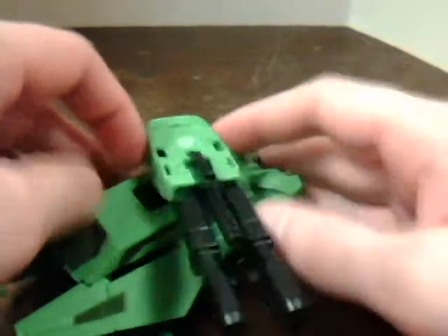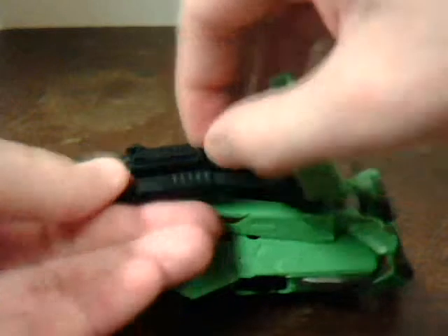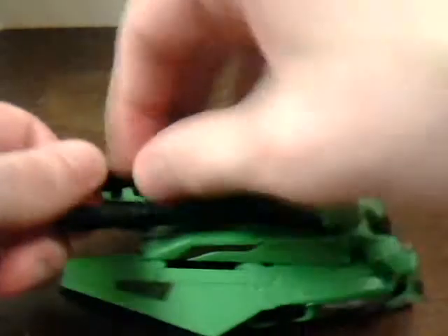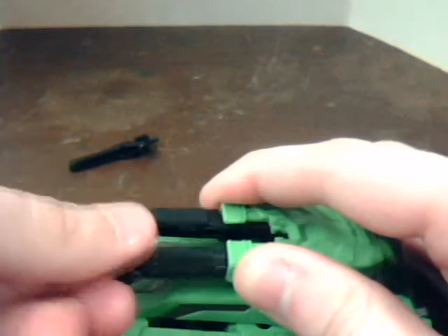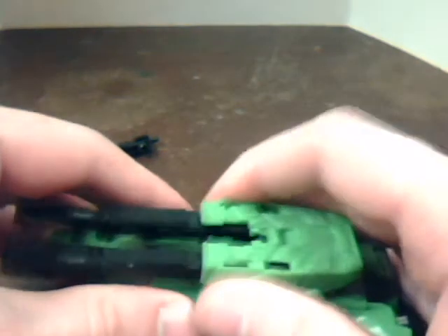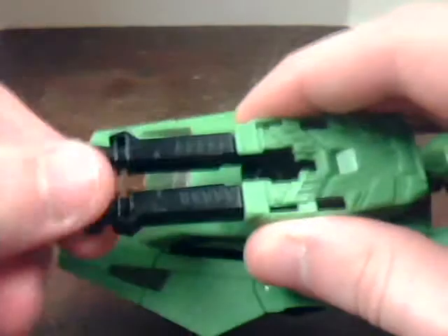Before we go taking him into robot mode, turn these and pull that up. Fold these back down — it makes getting the gun out a lot easier. Pull the gun out; I'll probably be putting it back in there later anyway. Fold these back in so this doesn't come out. Basically, if you turn them so they're facing like this, it's unlocked and you can do that, and then when you turn them back it locks it in place.